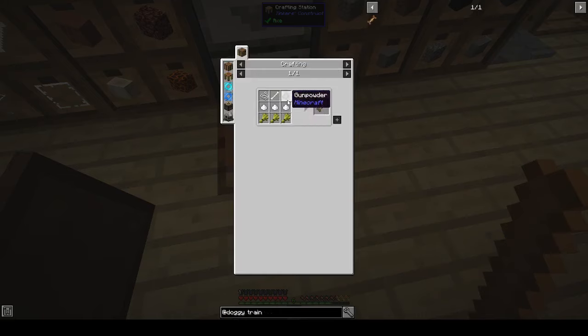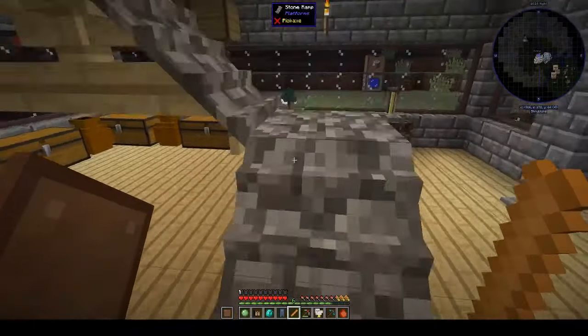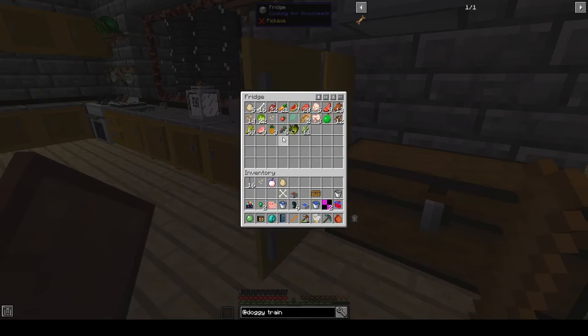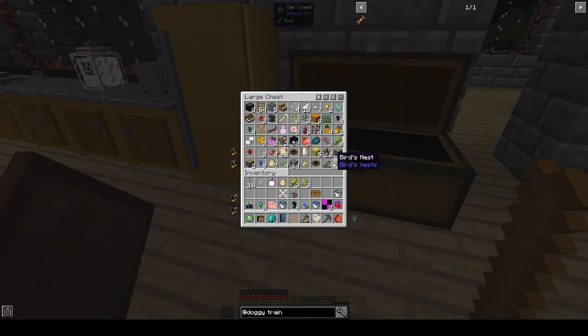How do you make a training treat? Wheat, sugar, gunpowder, bone, and string. Let's go upstairs. We need wheat, sugar, and gunpowder — do I have any gunpowder? That is the next question.